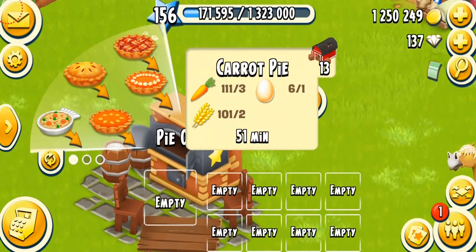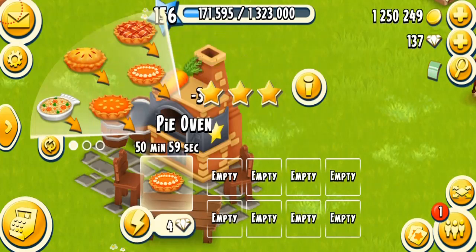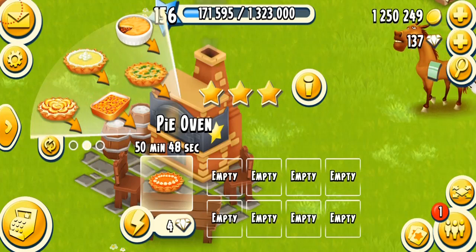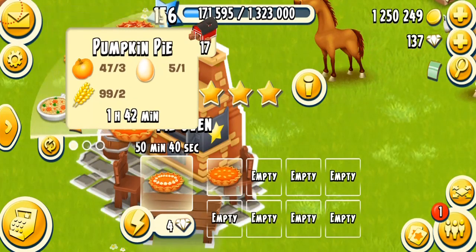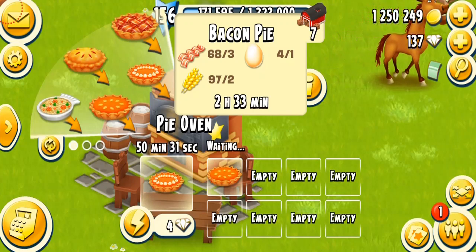The first product is the carrot pie: it takes 51 minutes, needs two wheat, one egg, and three carrots. Very simple to make. This machine is actually easy to fully master because all the products take a good amount of time and you can make a lot of coins. The second is the pumpkin pie at level 15: two wheat, one egg, three pumpkins, taking about 142 minutes. Next is the bacon pie, needing three bacons, taking about two hours 33 minutes on a fully mastered machine.